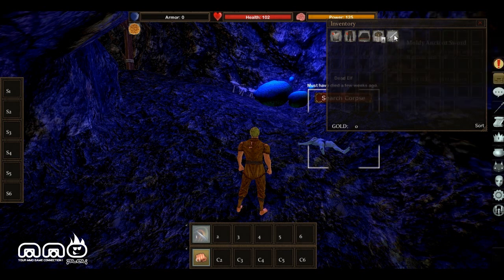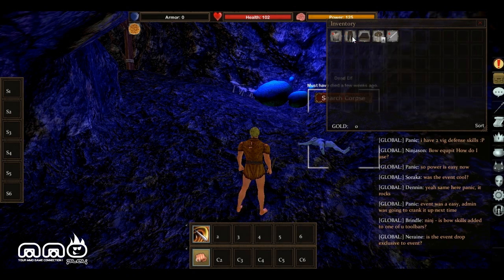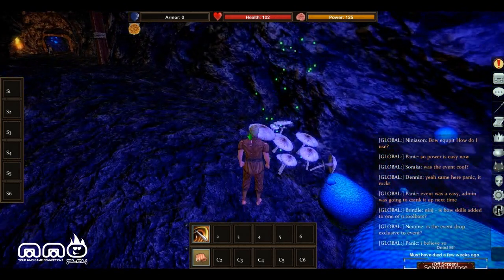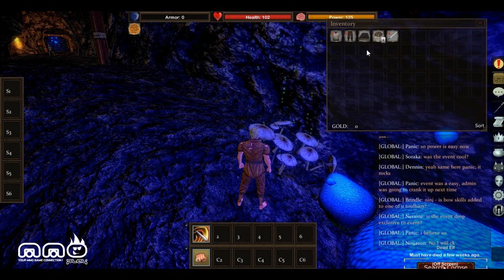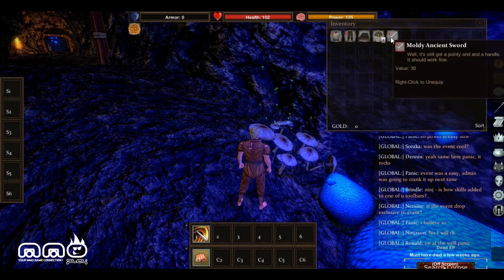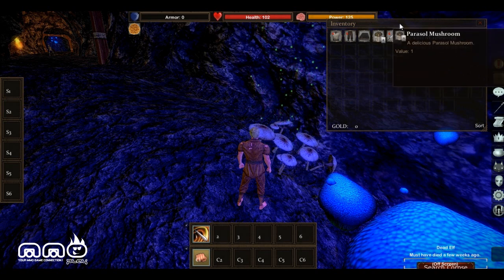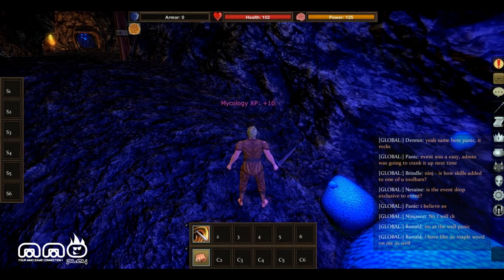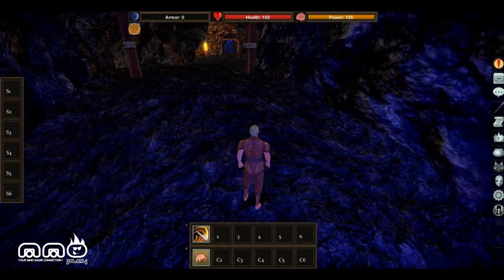We got a sword — let's go ahead and right-click and use it. The gear in the game stays in your inventory even when equipped, which is kind of strange, but not really a big deal. It does have a little E next to it, which indicates you have equipped that item — so you don't want to go ahead and sell those from your inventory. Now you can see my character is wielding the sword we pulled out from the dead body. We got something to defend ourselves with.